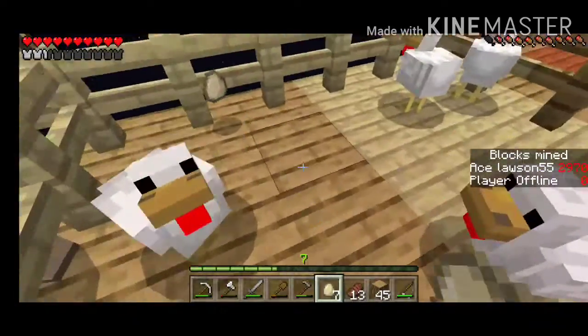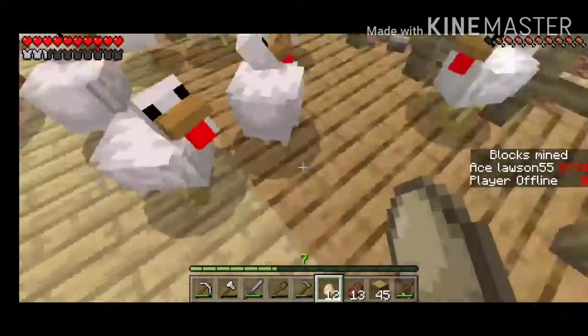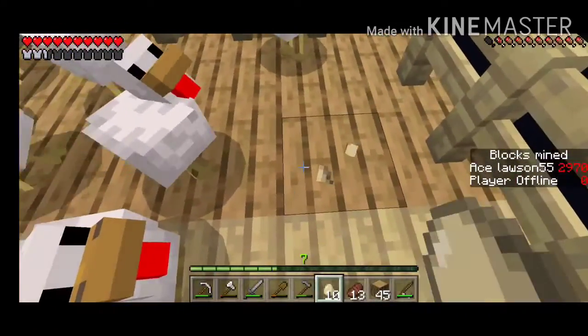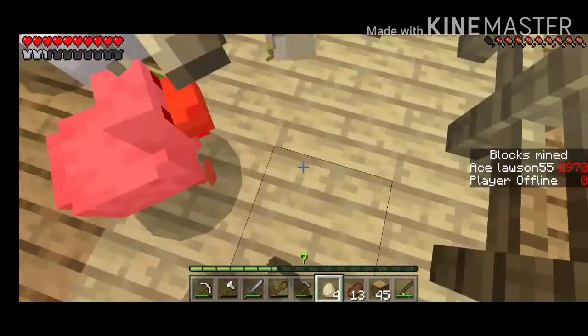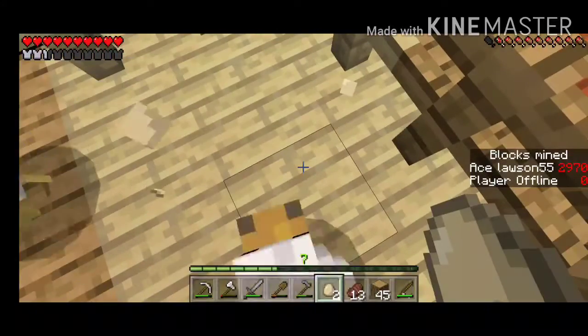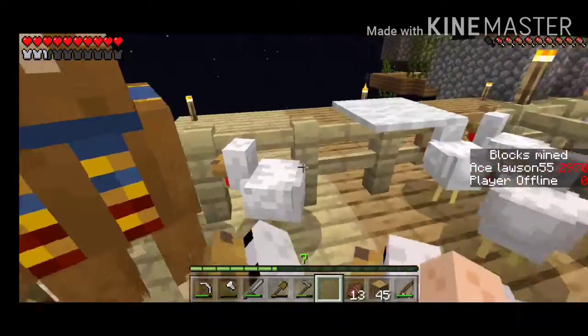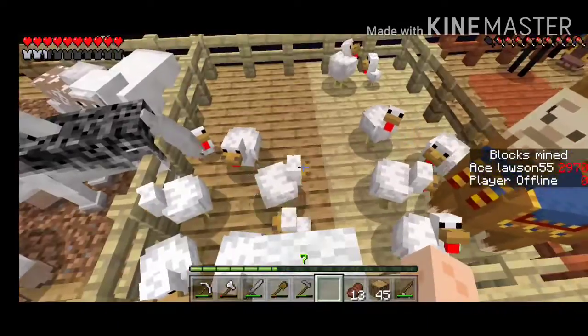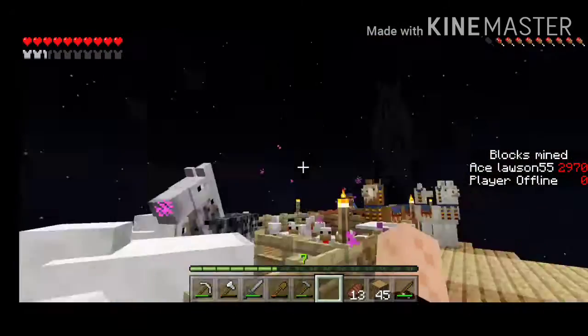Let's see how many eggs we got today, girls. Twelve - that's pretty good. Any new family members? Oh, we got one! I'm sorry chicken, I'm not meaning to hit you. We got two - we're getting a lot of these chickens. Our horse is chilling in there.